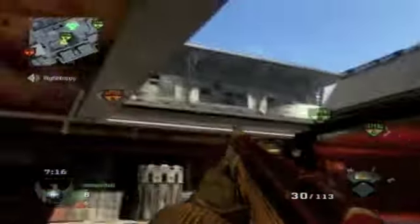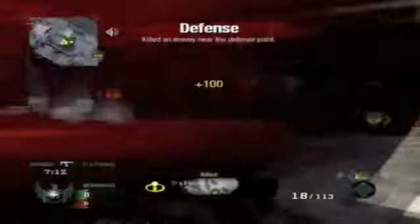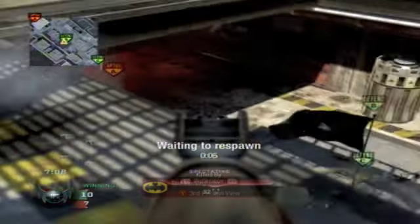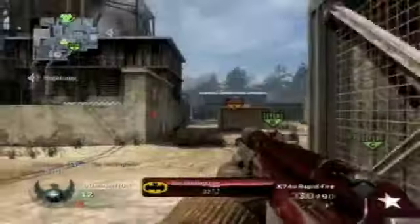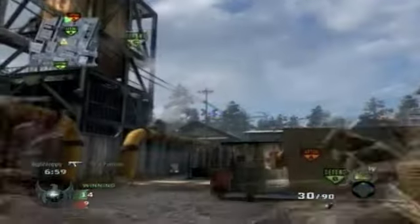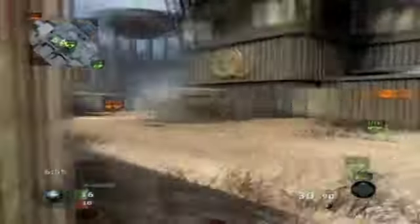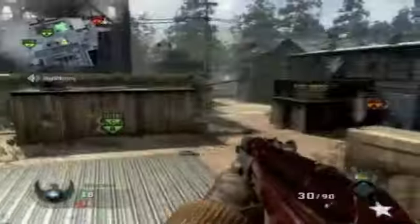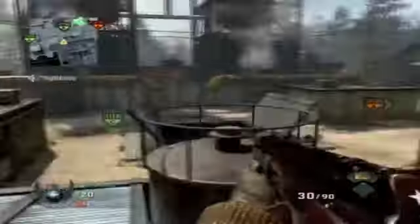One of the key things in domination is the beginning strat — whether to go for your home flag, which is either A or C, or go for the middle flag, which is always B. Especially in doubles it's a tough decision, because if one person goes to B and the other team also went to B, you're probably screwed. It's really hard to pull off a one-versus-two.